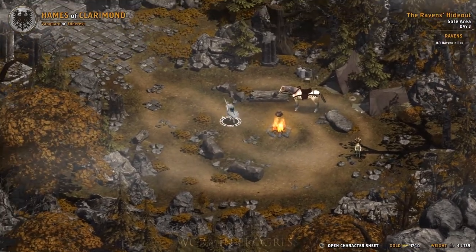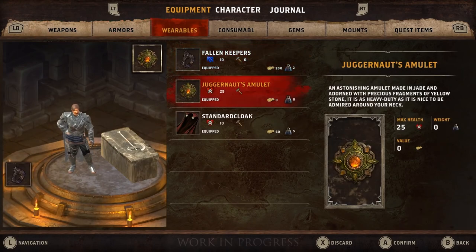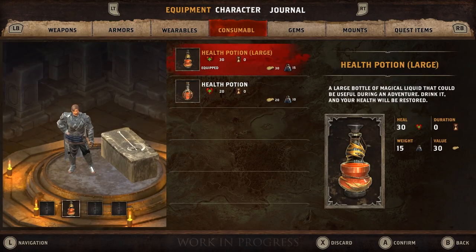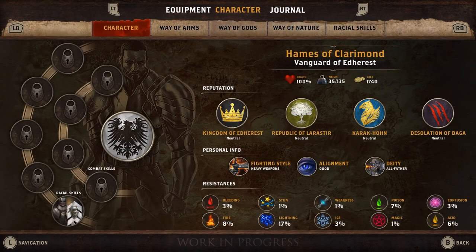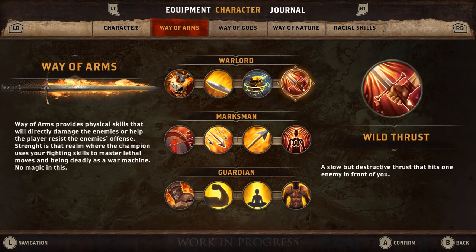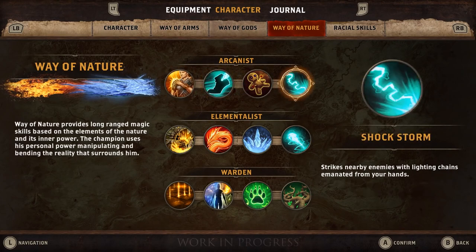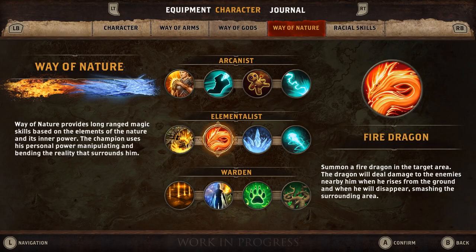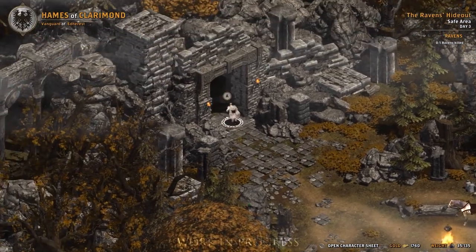We arrive at a safe area — a special zone you can use to choose your equipment, consumables loadout, revise your character's statistics, or check your quests in the journal. We will equip the battleaxe with two potions we purchased earlier. Skills are divided into three categories: way of arms, way of gods, and way of nature. Each has three paths that define the character of the skills. You can mix your set of skills from various paths, but you can only have four active skills. Our hero follows the path of an elementalist, and we can use skills such as earth evocation, fire dragon, ice barrage, and thunderbolt. We are now ready to enter the dungeon, marked by a sword's icon.